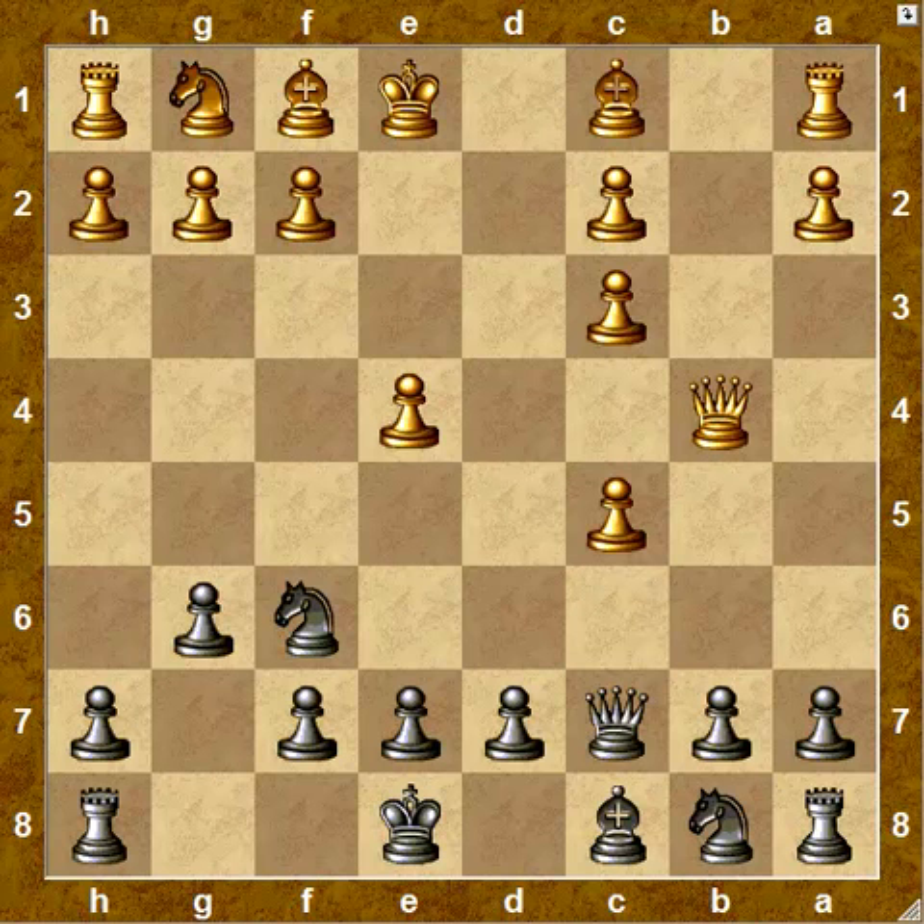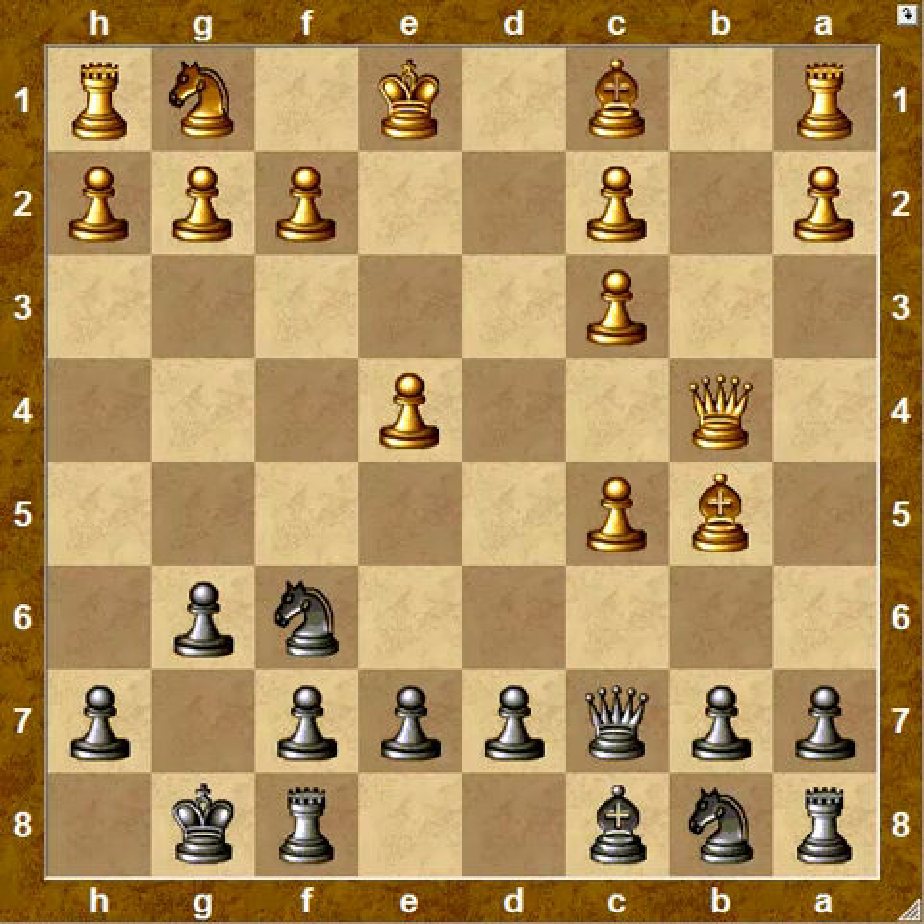The idea proposed and recommended by Greet in his book on handling unorthodox replies to e4 is bishop e5, the idea being that if the knight comes to c6, white can just chop it off and have a good game. But again, we don't oblige — we simply castle.